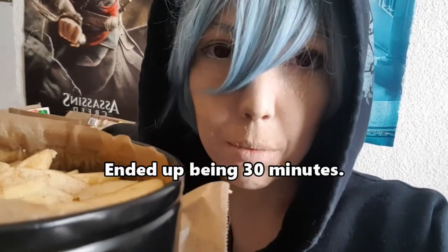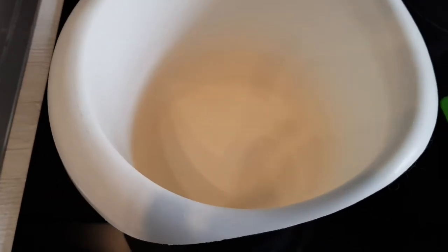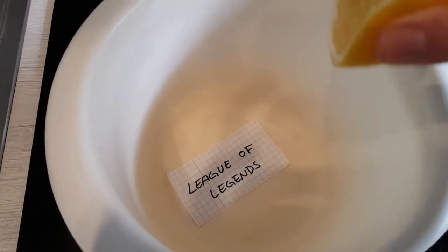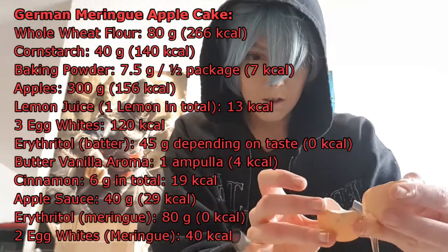When the oven is preheated, bake the cake for about 20 minutes — at least that's what I'm going to do. Let's prepare our meringue. We need a pinch of salt, lemon juice, and our egg whites.